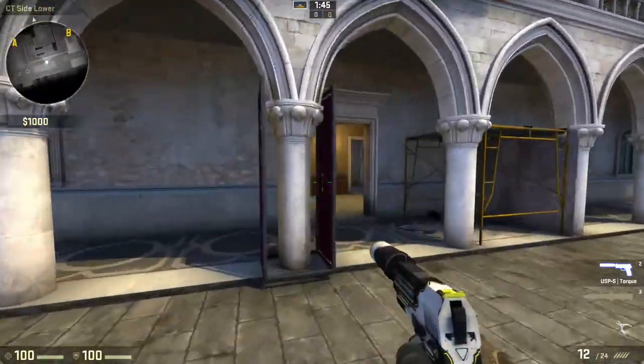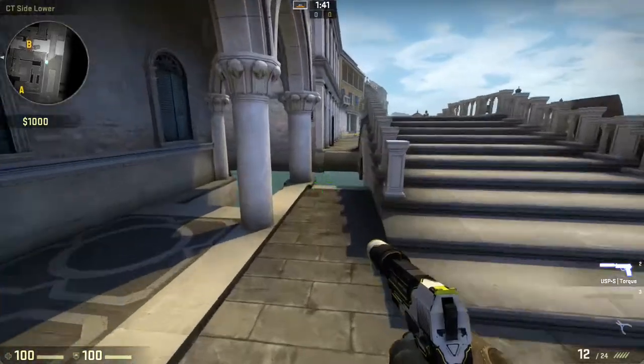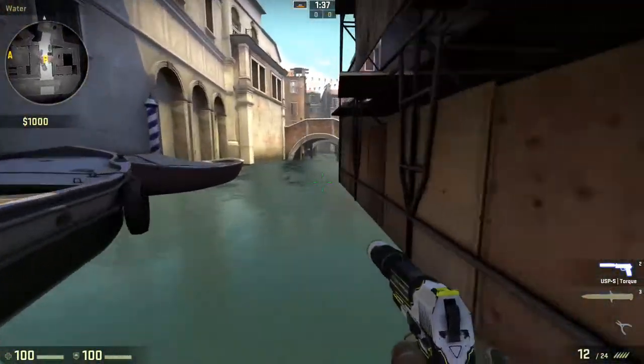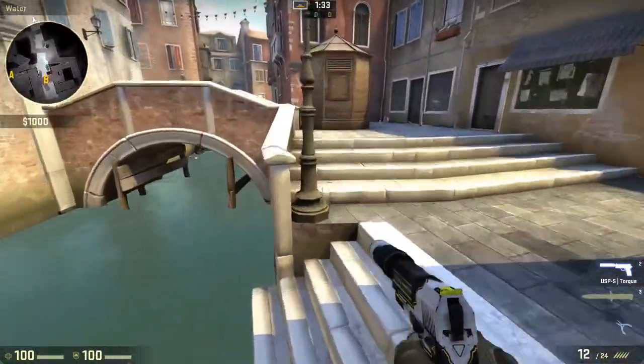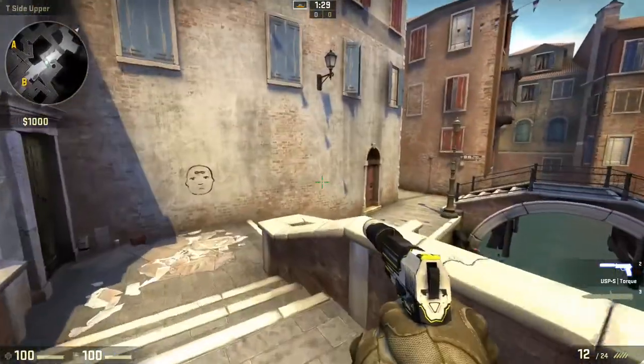There's no stealth at all on this map because when you're walking through water it's very loud, so you will struggle to sneak around. I'm just running around — there are no bots or anything — but I'll show the bomb sites.